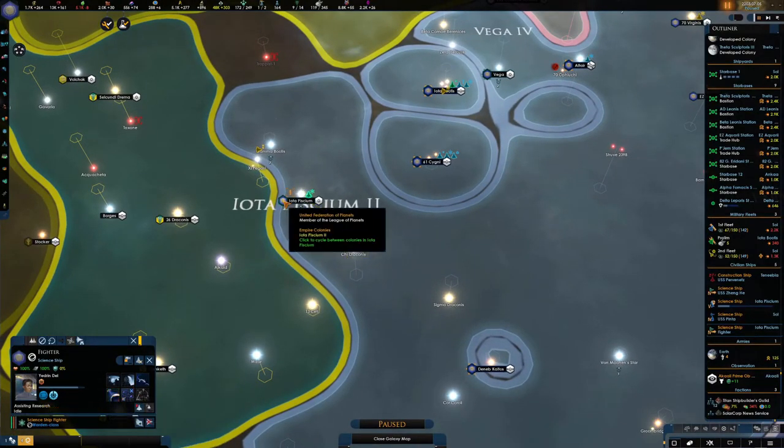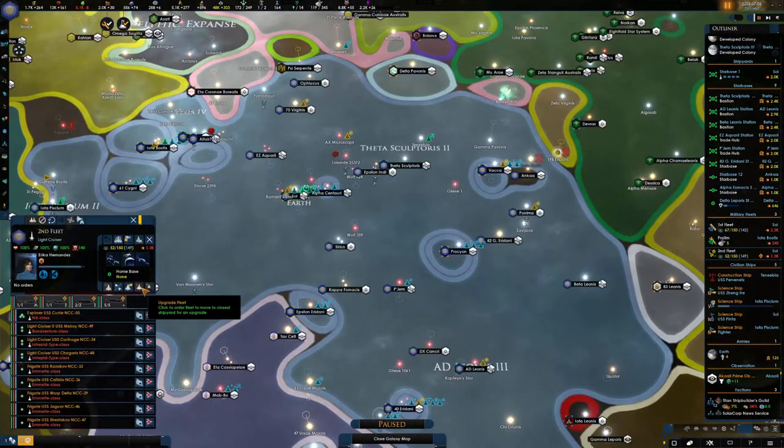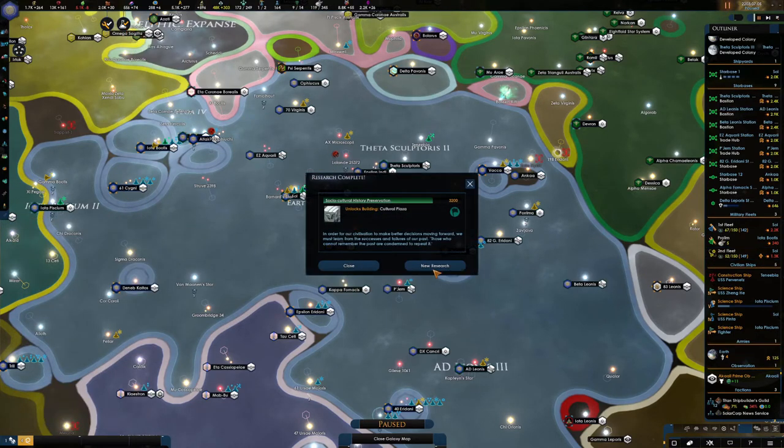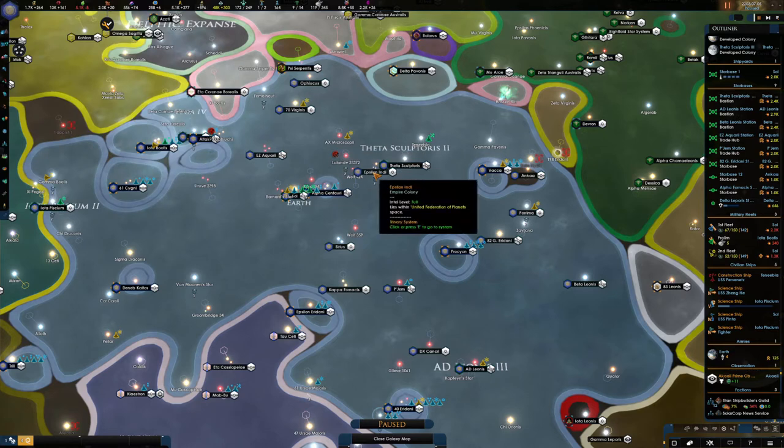Why don't you do some assisted research there? Second fleet - what can we do for you? We do constantly have buildings going on here. We want to keep an eye on our starbase to make sure when they're built we have enough capacity. Once they're built we want to put our shipyards onto them. Let's go for the psychoneural medical complex. Let's continue with our playthrough.